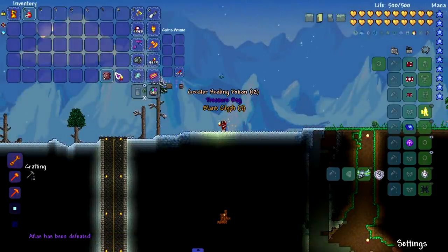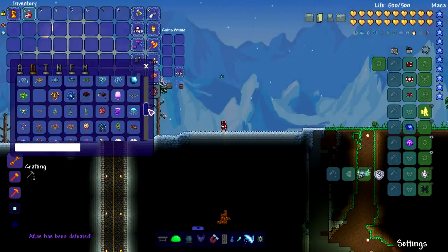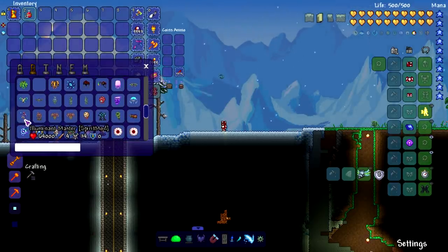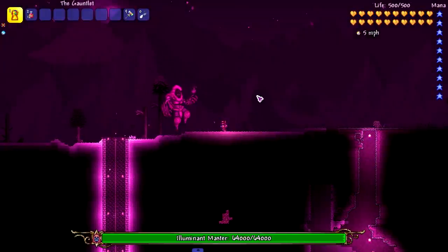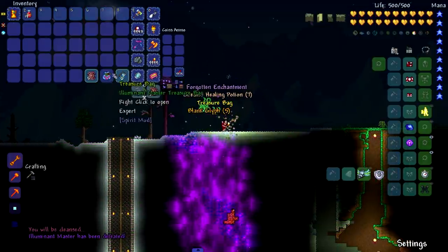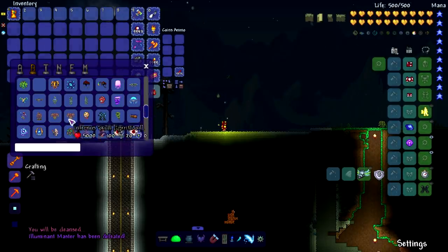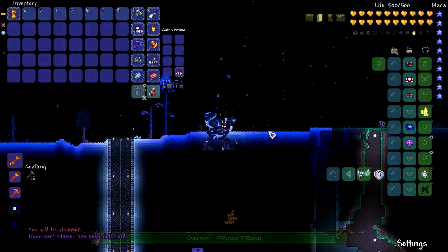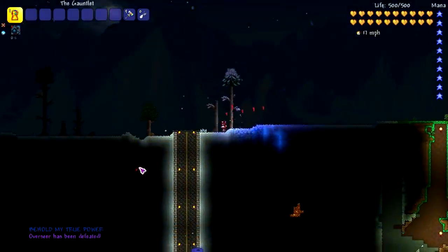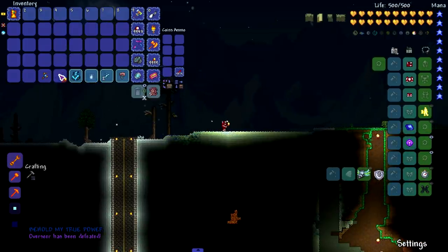Most bosses I expect to die in one snap, but some might have a gimmick where they can't be killed. I expect most Calamity bosses to have a failsafe — Calamity seems to prevent other mods from one-tapping its enemies, which is kind of cool but also kind of dumb. We killed the Overseer, one of the hardest bosses in Spirit Mod, in just one snap.